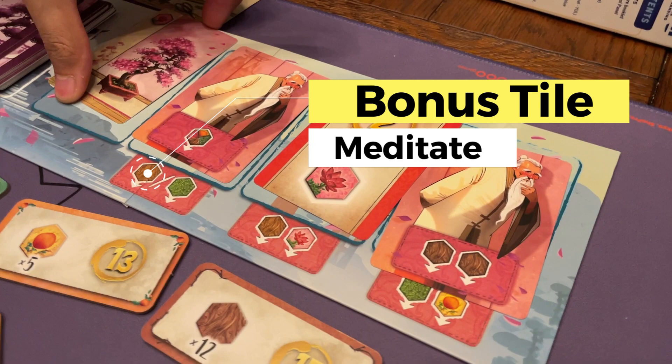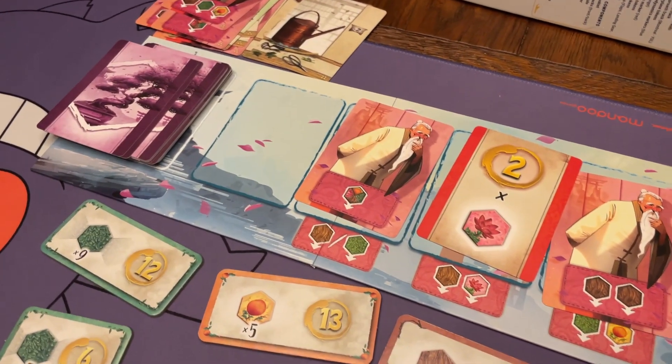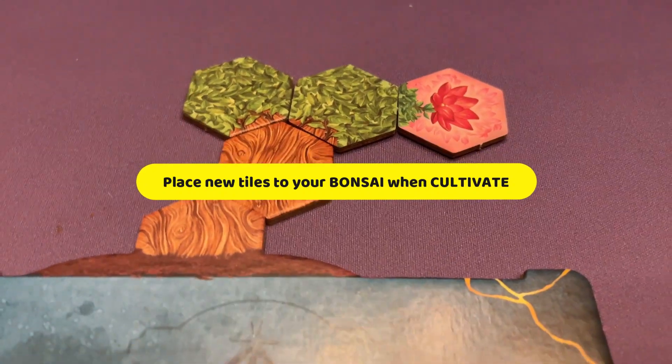If you choose to cultivate, you can place tiles from your personal supply into your bonsai. You can place as many tiles as the total symbols depicted on your Senshi tile and any of your growth cards.